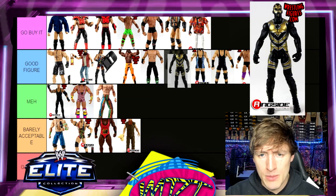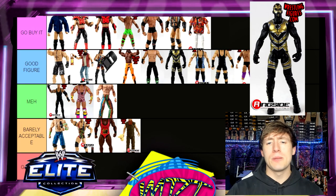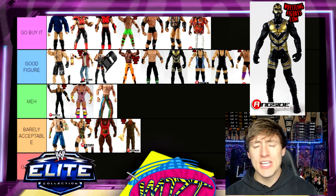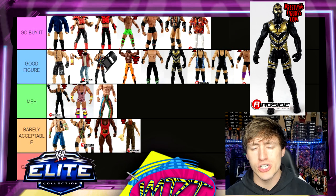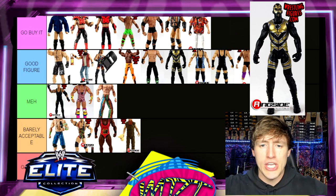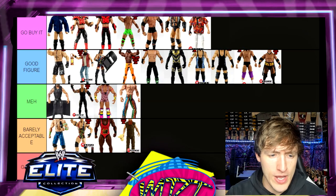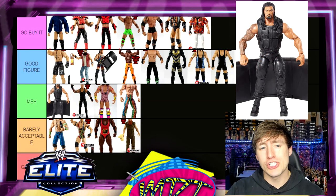Next is Elite 29 Goldust — Good Figure. There are better Goldust figures out there but this is a great one. Great head sculpt head to toe. He didn't come with a robe but came with a wig and a couple of interchangeable shirts — the muscle tee style without sides. Not super special or awesome but it's a solid Good Figure.